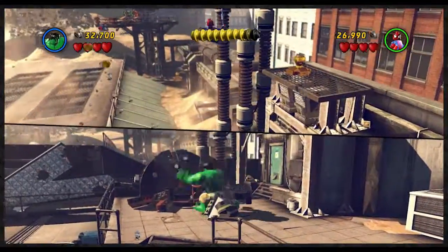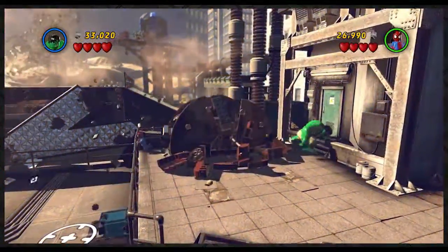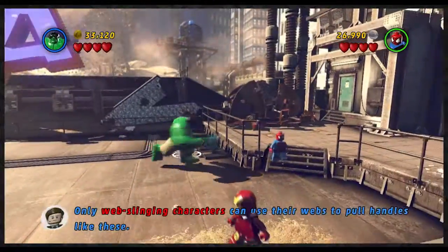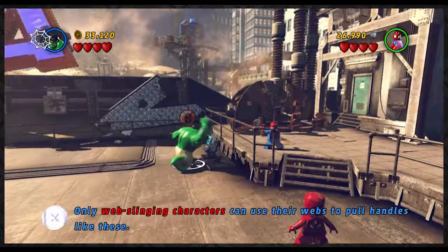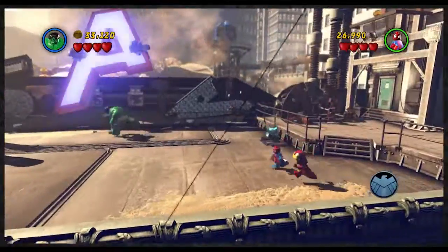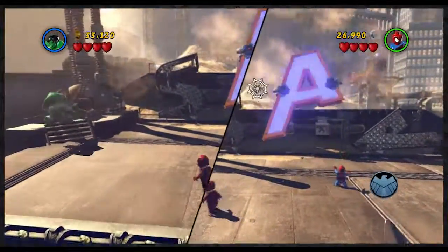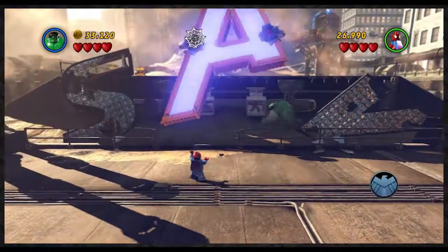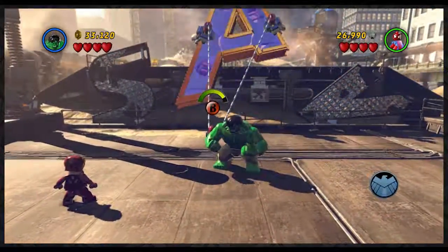I'm just gonna hang here. Why do I have to press B if it's not doing anything? Checkpoint, full handles. What is this? Oh, save and continue — okay cool. We should probably have saved earlier. How do we progress? I have to web sling, and every time we split screen it messes up the frame terribly.